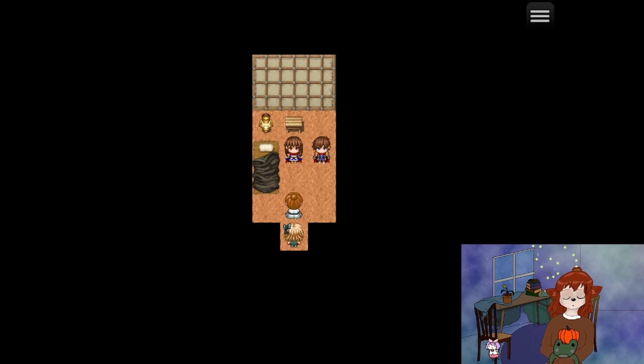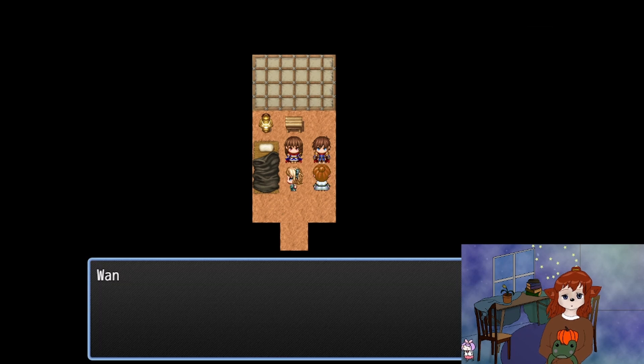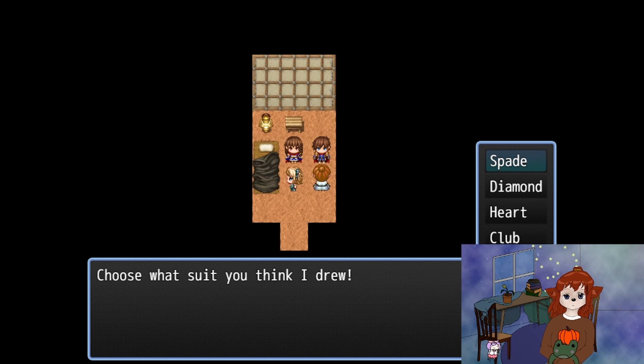So we're in a tent and we have two options. Let's play this one first. Want to play a game? Sure. I'll draw a card — choose what suit you think I drew. I'm gonna go with Spade because that's my favorite.